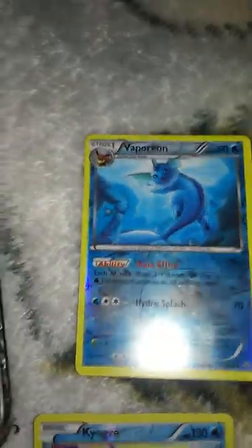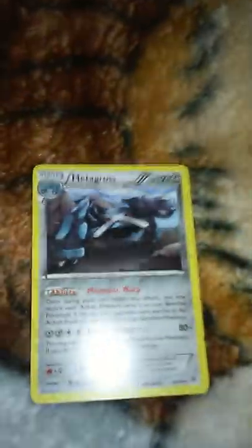Here are the cards I pulled: a reverse Kyogre, a reverse Vaporeon, a reverse Electrode, Medicham, Altaria, Gyarados, Greninja, Ultra Ball — which is a trainer — Fletchinder, Gligar, Vial, Spearow, Mantyke, Shuppet, Slugma, and Eevee.